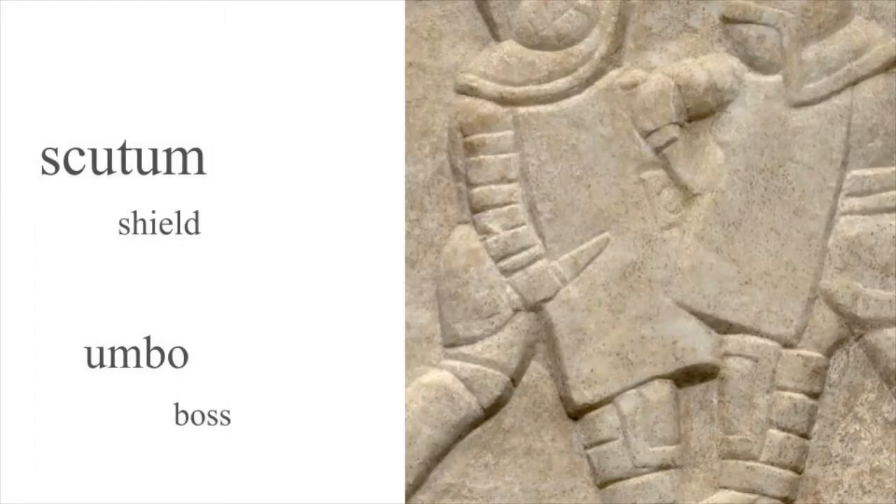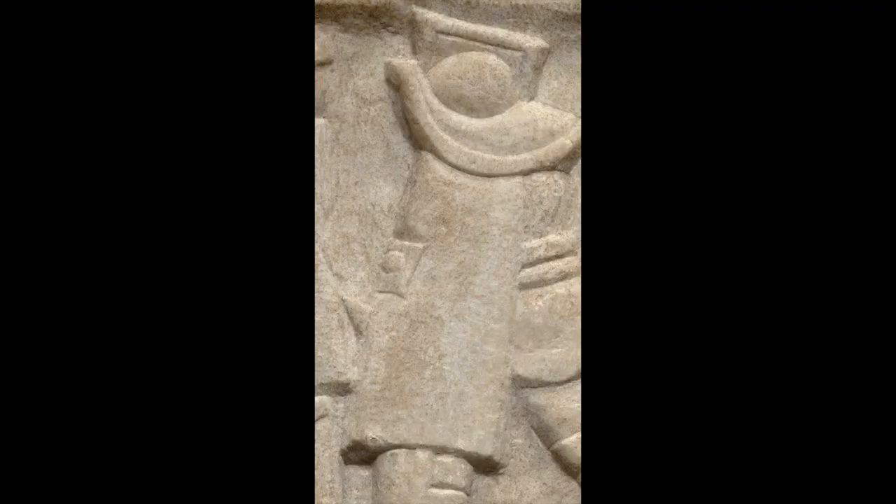Both mermillo and provocator have a rectangular shield, a scutum. The mermillo has a larger one, made of wooden panels. In its center it has a boss, an umbo, a knob made out of bronze to protect the handle. You can see the shield's umbo here too.